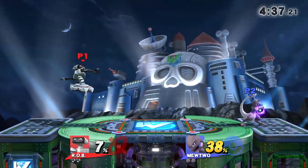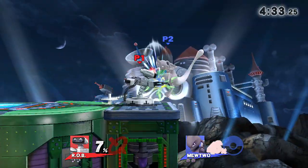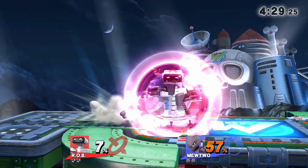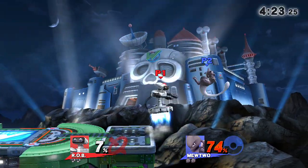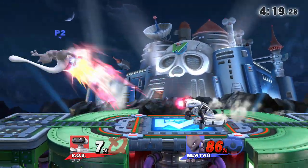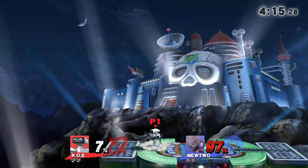R.O.B. does well against projectile users since the side-B will reflect projectiles, and it's really good. You also get decent shield pressure. You don't want to throw it out too many times because it's rather predictable, but even if the opponent shields it, they might miscount how many hits it takes and you'll catch them on the last one if you're lucky.